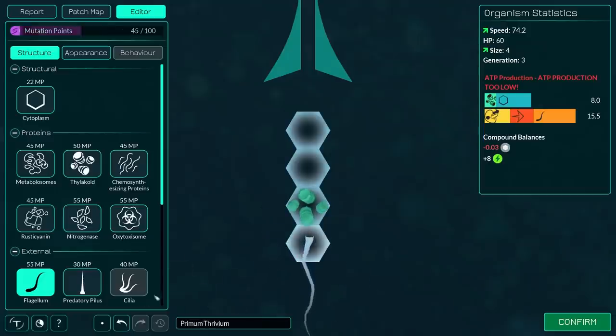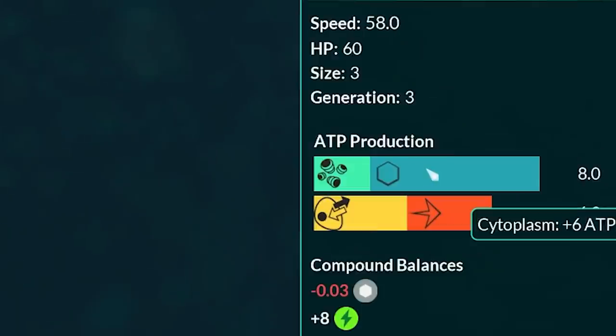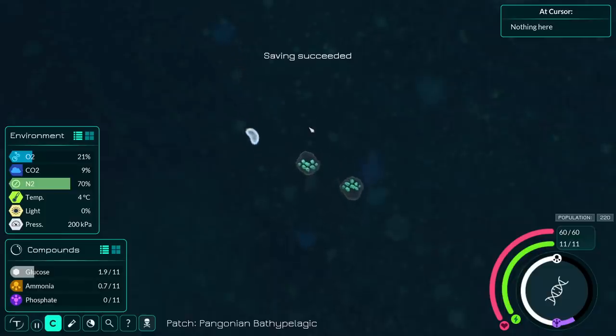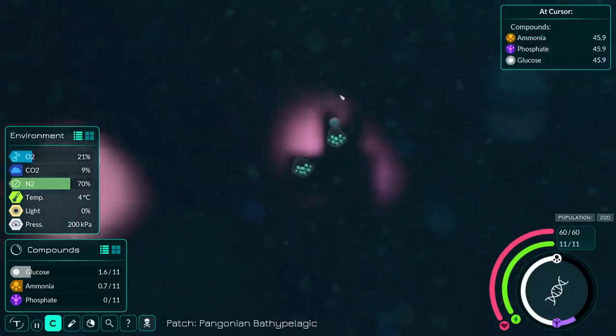I really would like to add a tail sooner than later so we can move quicker, but we don't have enough production yet to do that. We need to be at the surface before we get those kinds of things. So for now I'm just going to add a few more thylakoids in preparation for the surface. We're not allowed to have nice things yet — and in general I'm just not allowed to have nice things, because I ruin everything I touch.